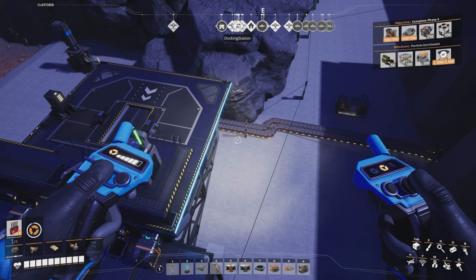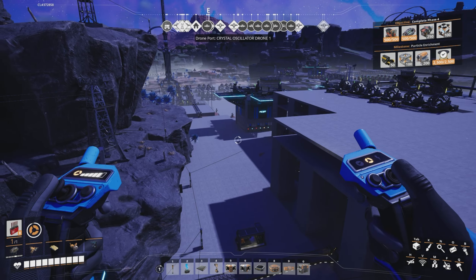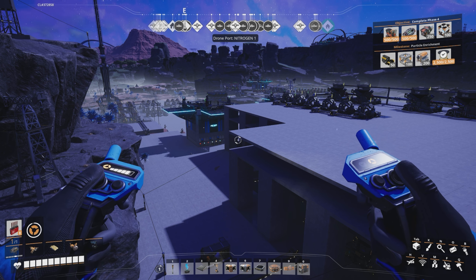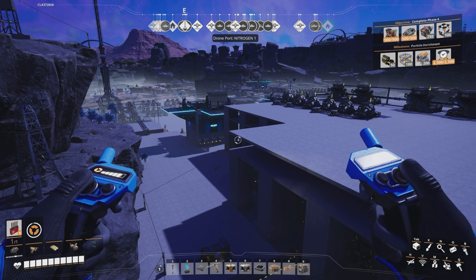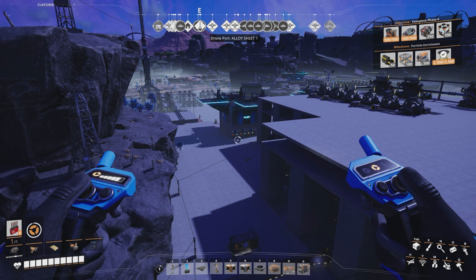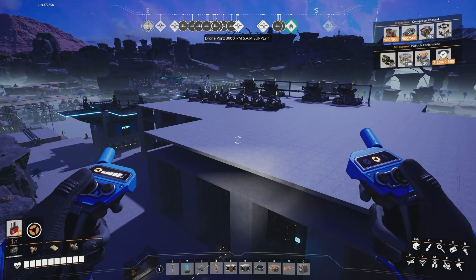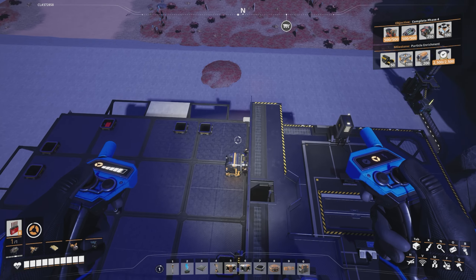I'm using the drone ports to bring certain items in. For radio control units, it doesn't need a massive amount of items. If you're needing hundreds of items per minute, drones might not be the most suitable — you may be better off with belts or trains. But for smaller item quantities like this, drones are a pretty viable option.